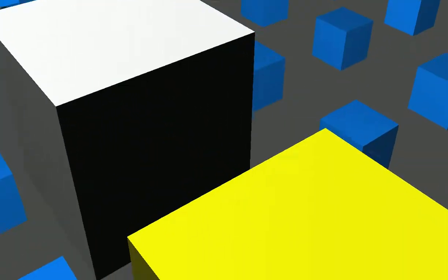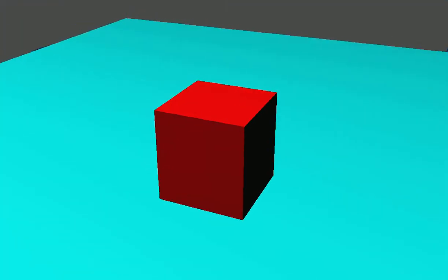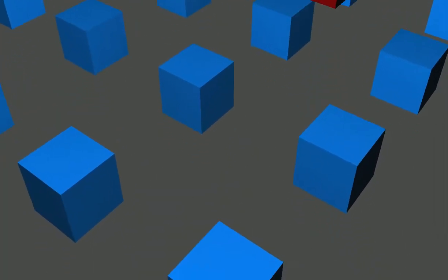This is the first level, and as you can see it's pretty easy — just jump from one block to another and you get to the end. The level starts breaking down, you get to the white block, and that's the end. Now you get to the second level. Oh, by the way, look at the sky — those are what I call sky boxes.